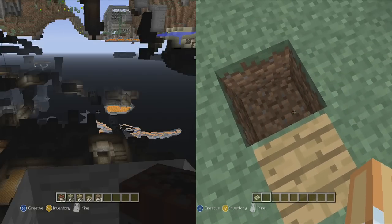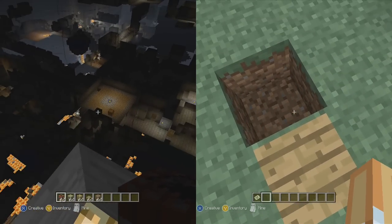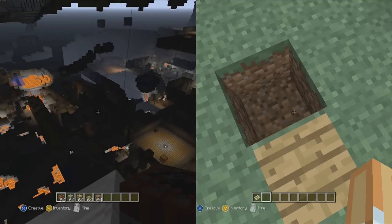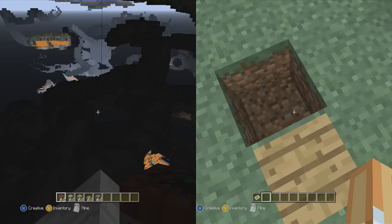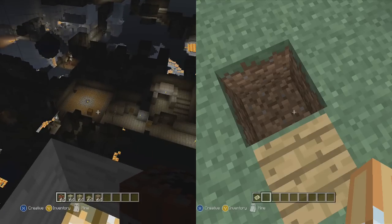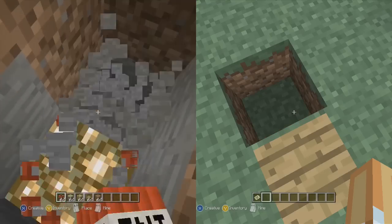Ta-da! Boom! There it is! It kind of just lights up the whole underworld, lets you kind of see all the structures and get an idea of the lower layout of the map. That way you don't have to basically dig up the entire map to try and find a stronghold. You can kind of look out in the darkness and maybe get an idea of which direction a monster spawner might be.